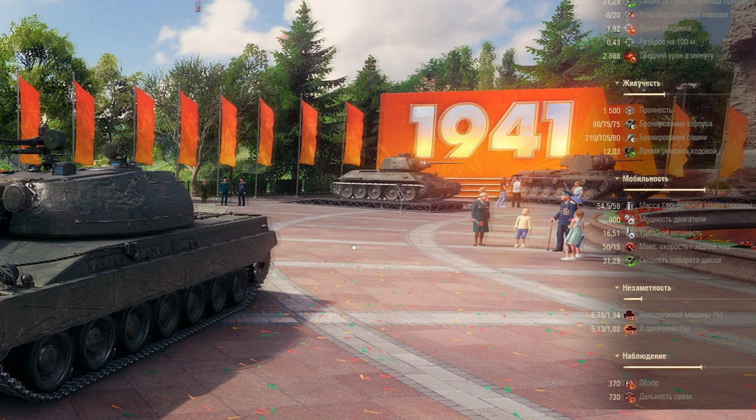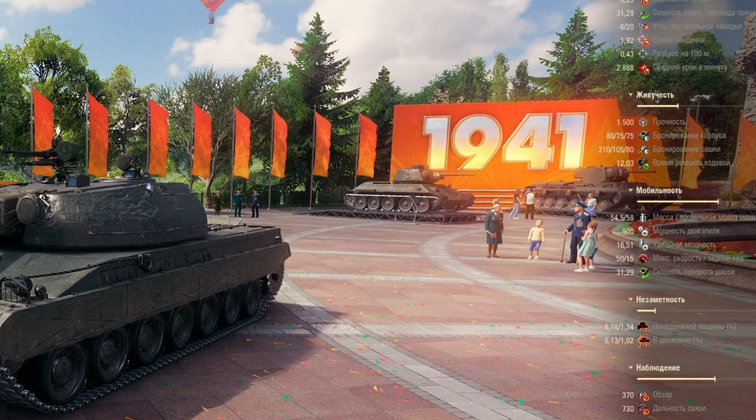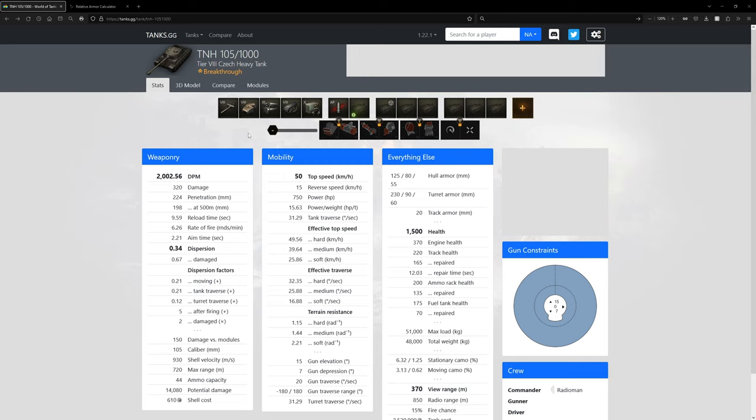Side armor is 75mm, likely with side skirts and space armor. Turret front is 210mm with a bunch of space armor and no cupola weak spot, so obviously go hull-down with 8 degrees of gun depression. Weighs about 54 tons, horsepower-per-ton ratio is not half bad at 16.5, top speed of 50. Depending on terrain resistance, it might be similar to the TNH 105/1000.